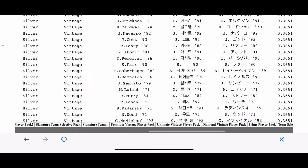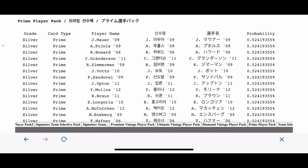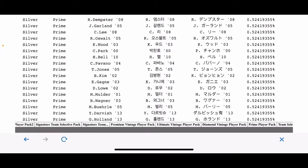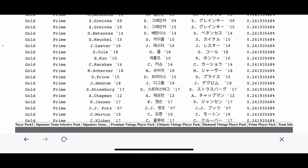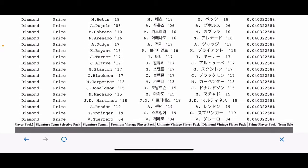Here's the prime player pack — these are all the primes in the game. For example, silver Joe Mauer is at half a percent. You can scroll through here and find whatever player you're looking for and see if they're still available in silver, gold, or diamond, and what your chances are of pulling that card from a prime player pack.